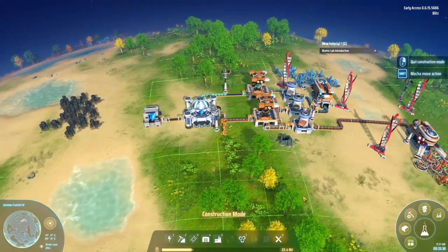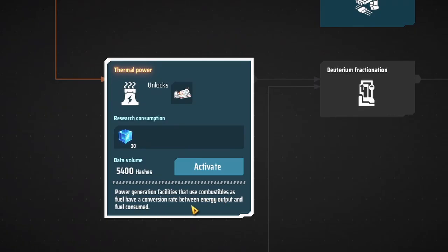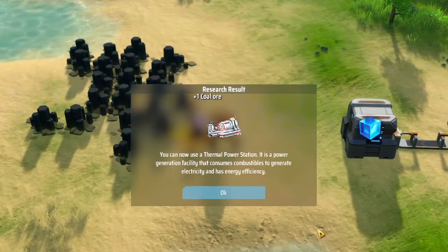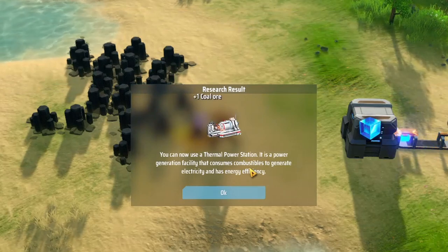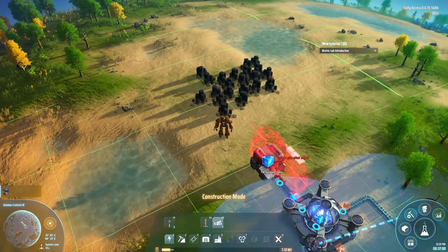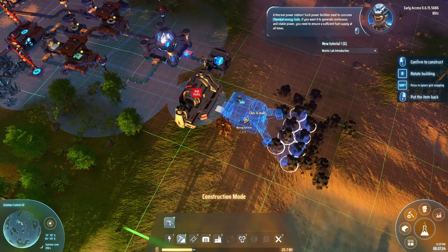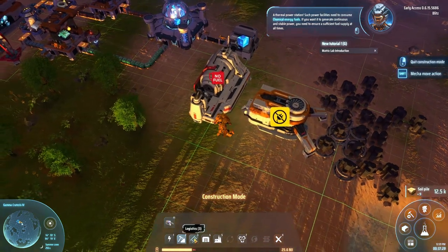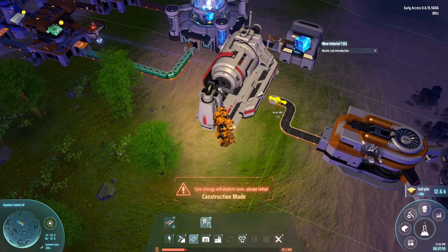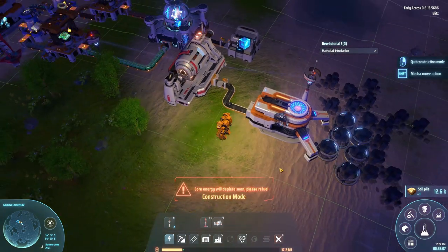It's too bad that our base is running out of power. We definitely need to get more power with that thermal power. Combustibles as fuel have a conversion rate between energy output and fuel consumed — I'm assuming this means I can use this coal to make lots and lots of power. Thermal power is researched! New thermal power station — power generation facility consumes fuel to generate electricity. I want to build one right here. So if I go ahead and put this in right over here, we'll grab the coal and put it inside. Do we have power? Power online — oh yes!